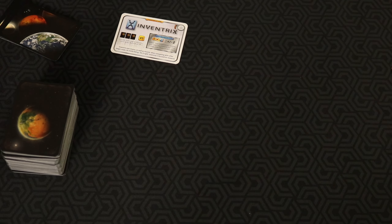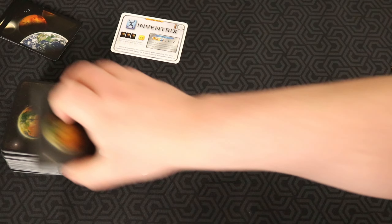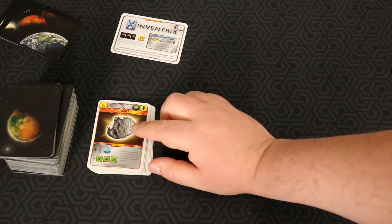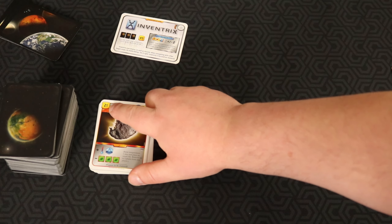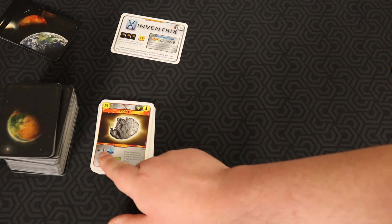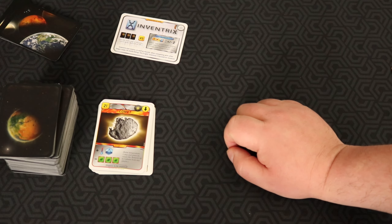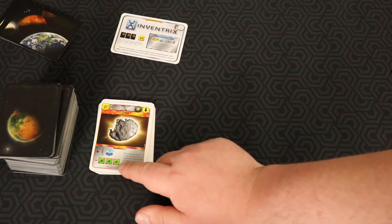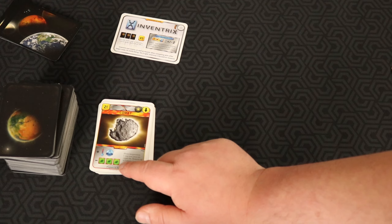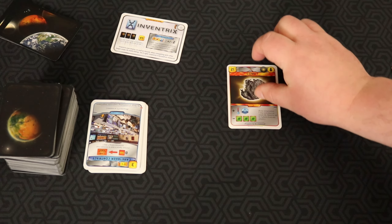Let's pull our 10 cards for Inventrix. Right off the bat I've got Comet — more of a speculative pick. It's a mid-range cost, a little on the expensive side. It gives you two terraform rating and helps progress your goals, and it also destroys plants. So if somebody took Ecoline, this would be a good card to play early and destroy some of their plants. That goes into the maybe category.